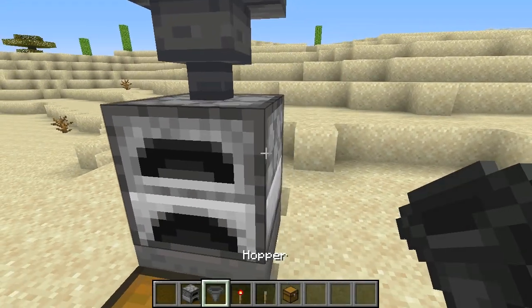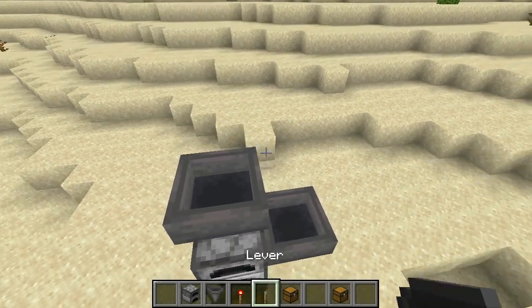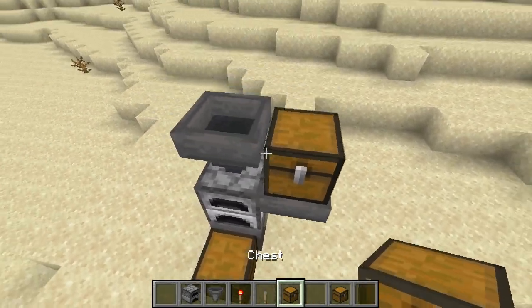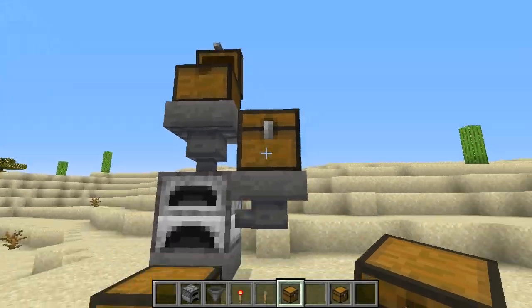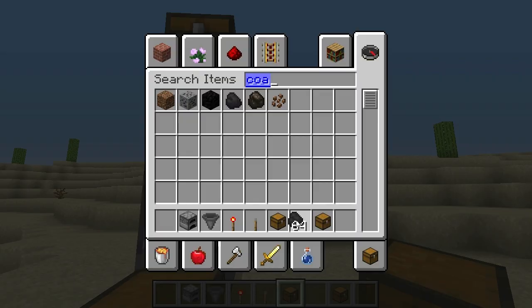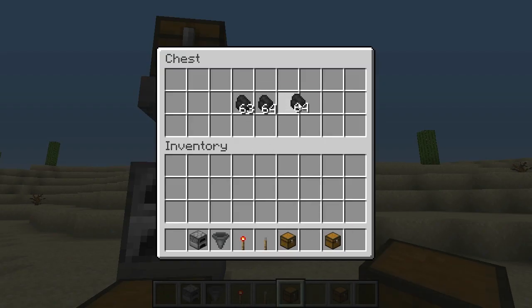Another hopper. Another hopper. Now we need the chests. Chest. Chest. So this one's for fuel, this one's for your items. If we're using fuel, one of the most efficient is just coal — you're going to put a bunch of coal in here, fill it all up.